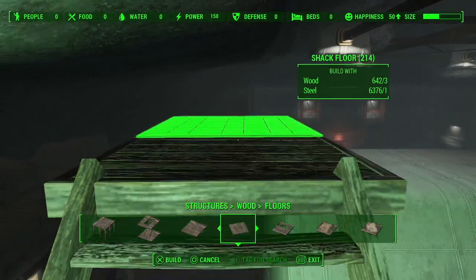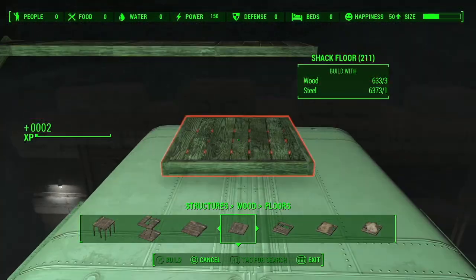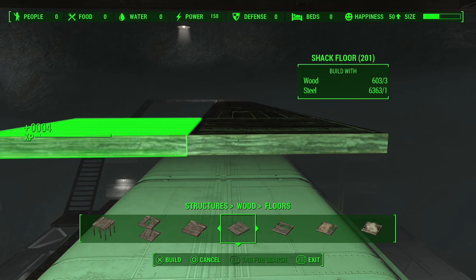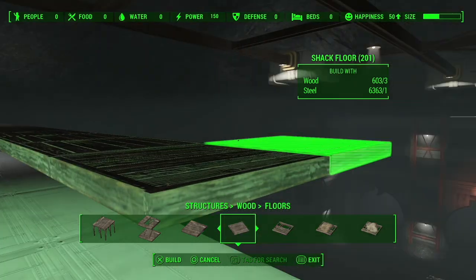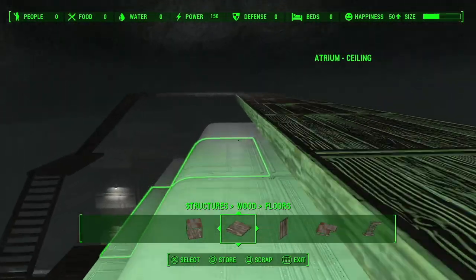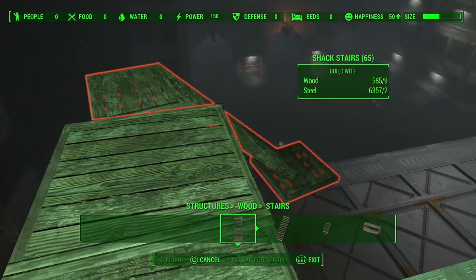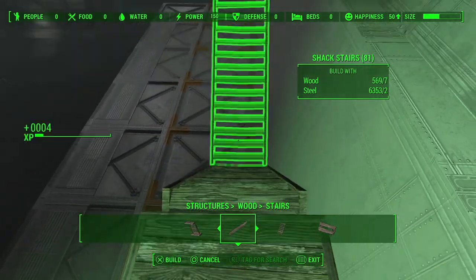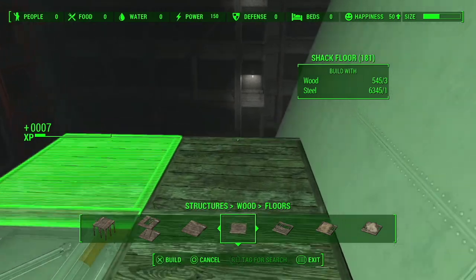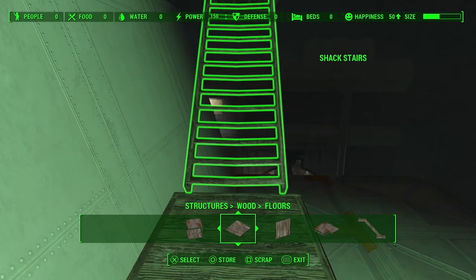Now we're going to do the same thing on the roof. Depending on how well you lined it up, it should go down directly in the middle. In this case, it's a little bit to the right — no big deal, it doesn't make a difference. It's just for the aesthetic. Once the vault is completely finished, you're never going to see the outside anyway. Do the same thing on this side and build the staircase down.